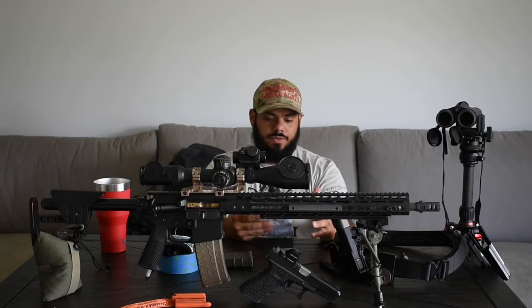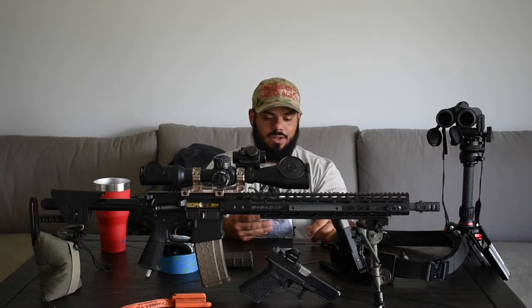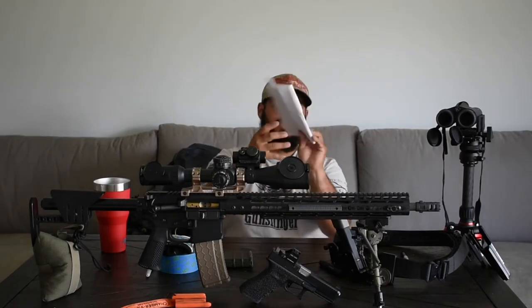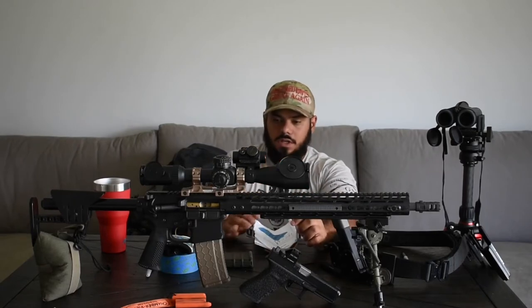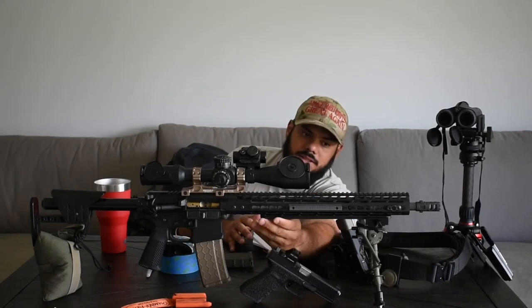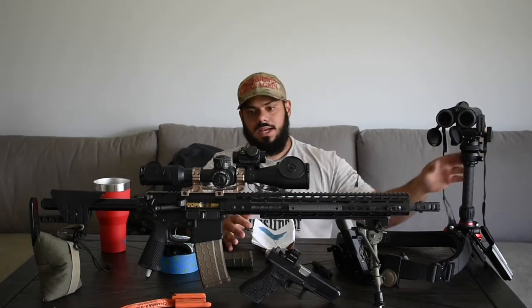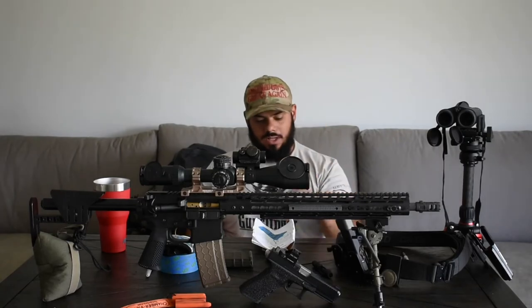For stage one, the targets were: target one at 221, target two at 369, target three at 493, target four at 580, and target five — which they called the Sasquatch — was at 740 yards. I have my dope card with all my dope there. I didn't have to use the Really Right Stuff clamp pig-saddle setup, which gives a little wobble. I locked in straight to the Arkham Mount and it was as solid as can be.